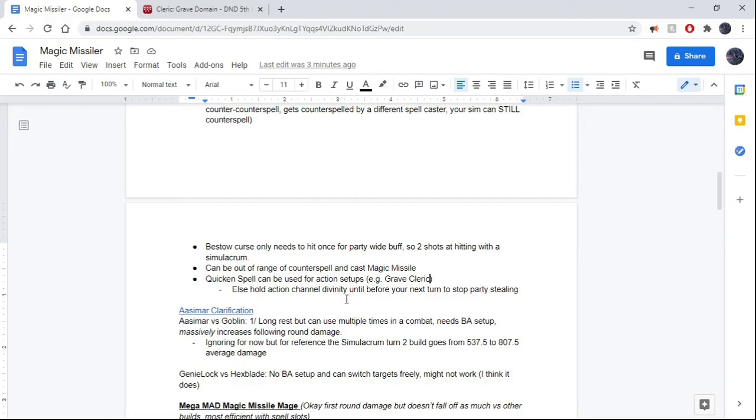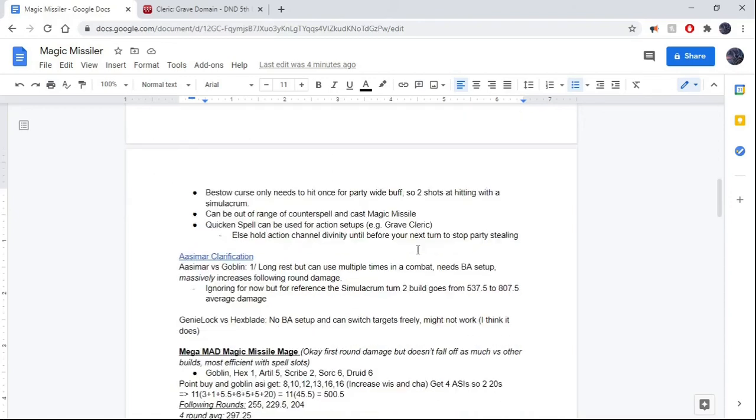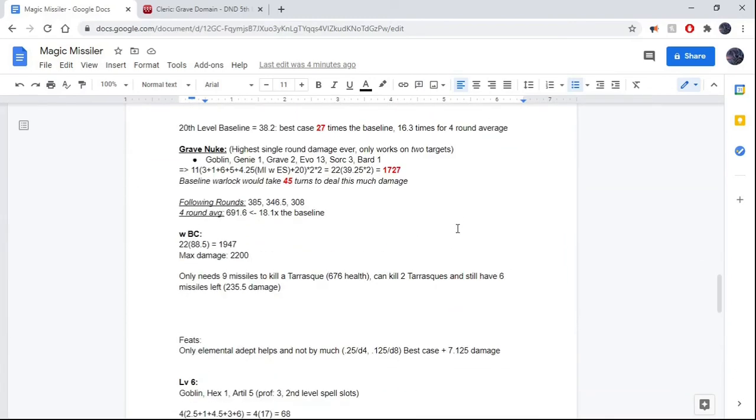If you don't have access to Quicken Spell, you can hold your action for the Channel Divinity, but it means your entire round is devoted to setting up the next hit. We are taking three levels of Sorcerer just for Quicken Spell, so it's probably smarter to do this. Also, you only need Bestow Curse to go off once, so both you and your Simulacrum's action could be used if you're going down that route — actually a higher chance of going off than I gave it earlier. You could go for Bestow Curse, and if it lands, your Simulacrum does a good action-control spell type thing.